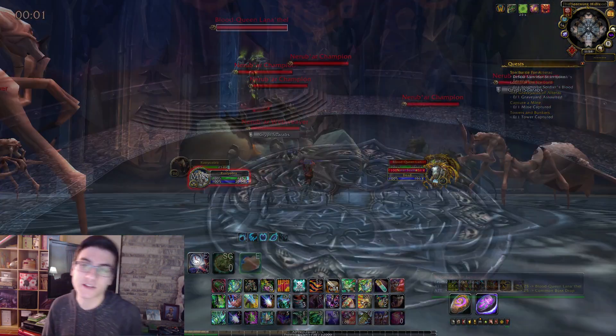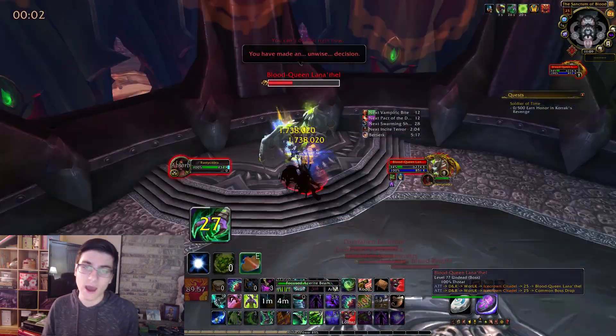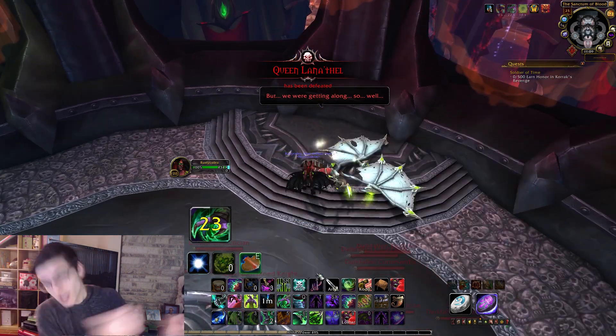It's really easy to do. First things first, you need a demon hunter — simple enough, that's easy to level. After that, go ahead and kill Blood Queen Lana'thel. Take your swords out, or glaives out, whatever you're gonna use, and slice her head off.